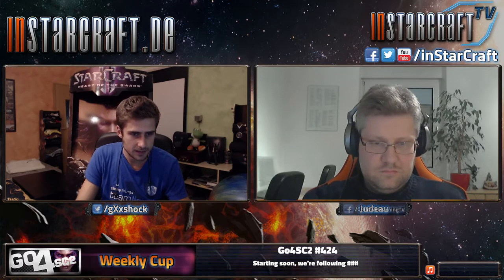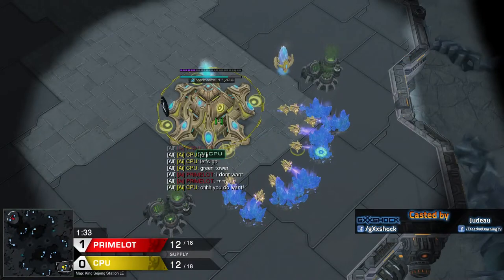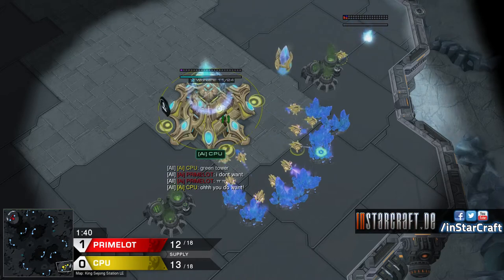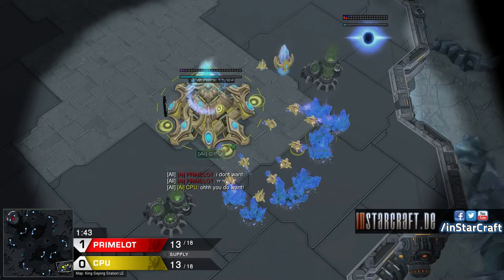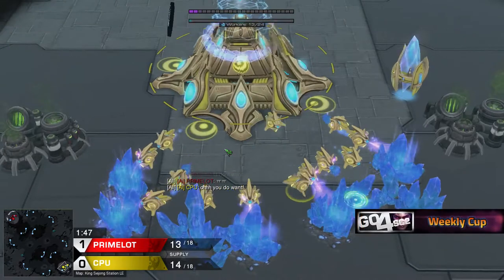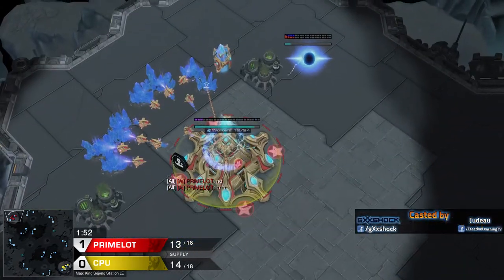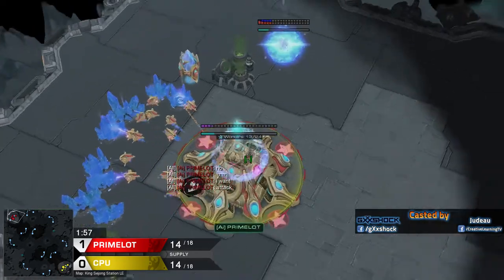Maybe we should introduce our players here. For some reason I can't set the best-of thing, but that doesn't really matter. We are on King Seance Station. In the bottom right, as the yellow Protoss playing for Alien Invasion, we have CPU. And to the top left, in red, leading 1-0, it's Primelot.